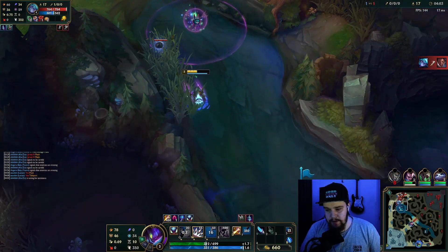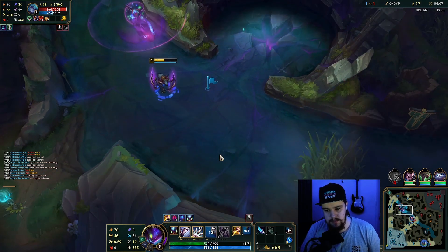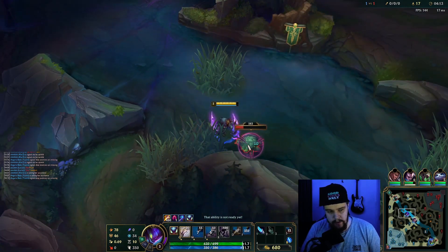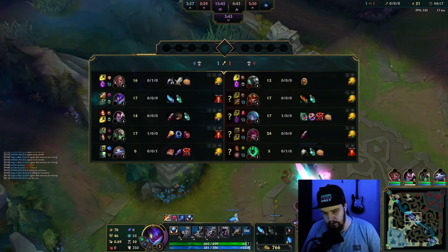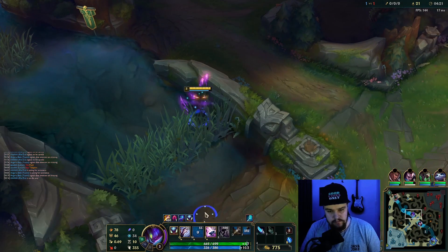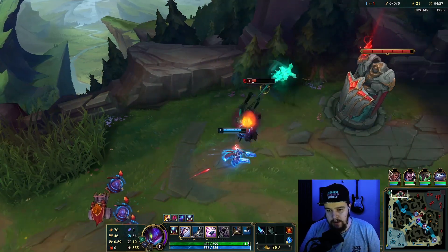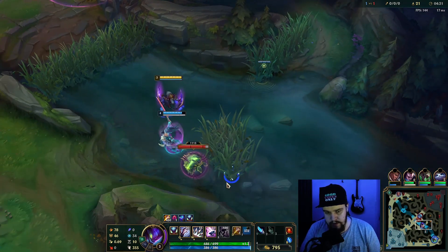I knew Vex was going to show up — that kind of sucks. I'm just going to smite this and get double scuttle. They got very, very close there — both of them. I'm going for bot scuttle now. I was hoping to hit the Dark Harvest proc there. They got super close to dying — very unfortunate for me. He didn't get the kill there either.